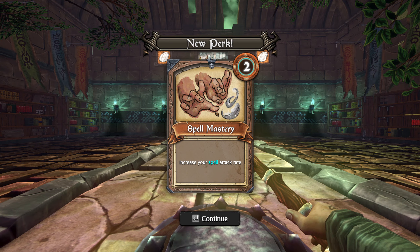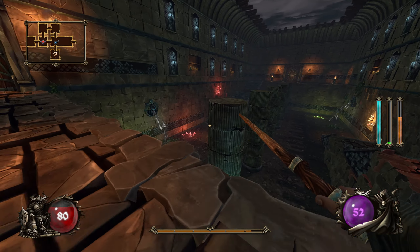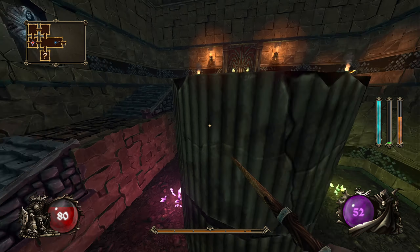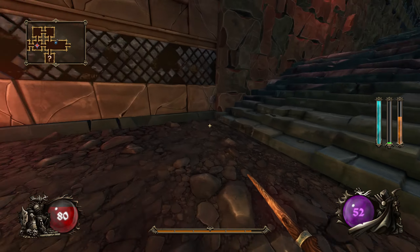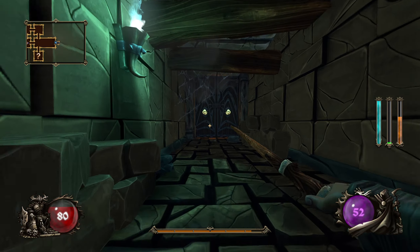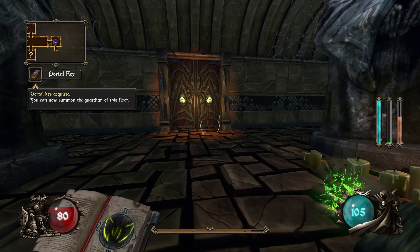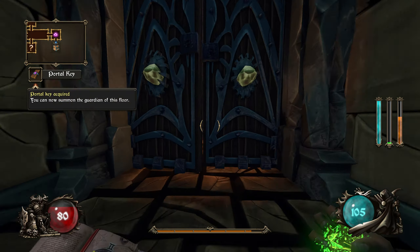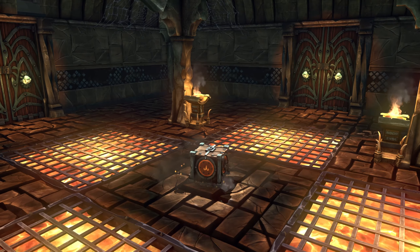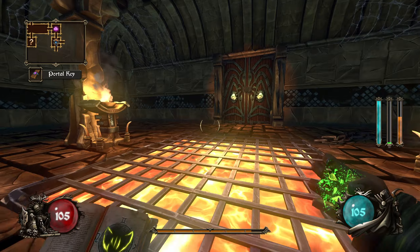Spellmastery — increase your spell attack rate. What we'd really like now is some spell mana increase so that we can have more of that mana type, so we don't burn through it all too quickly when attacking very fast. There is our portal key that will allow us to fight the boss. This will either be a boon or enemies. It's a boon — it's lots of health. We do need a little bit of that, so that's good.